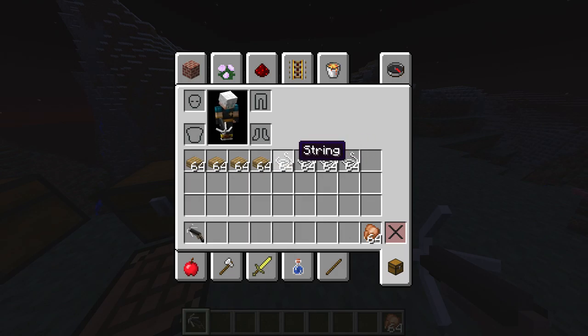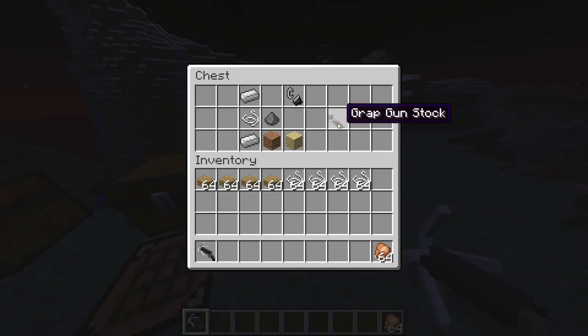That'll explain why I have such an ample amount of oak slabs and string in my inventory. There are three different parts. The first part is the grap gun stock and it's simply made as shown here.